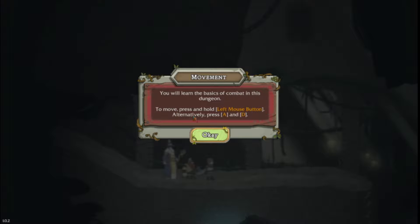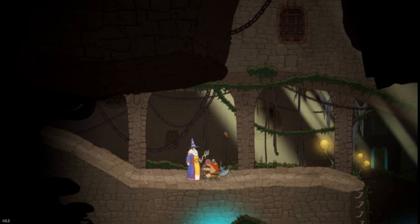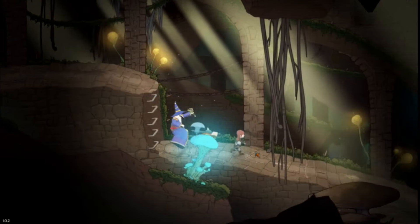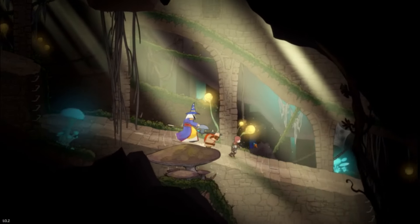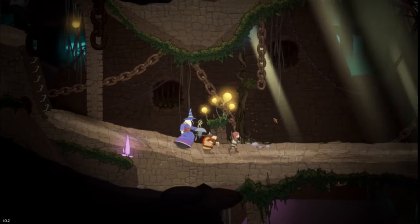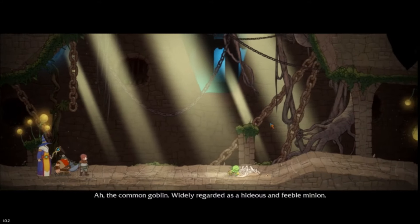You learn the basics of combat in this dungeon. To move, press and hold left mouse button, and alternatively, press W. Hello everybody, it's me again — I'm not dead, on the outside at least. This is a new game called Goblin Stone that I've been pretty excited to play, so let's play it.